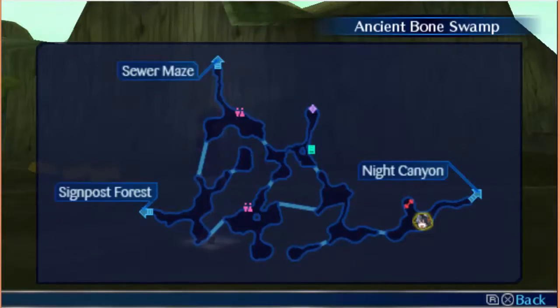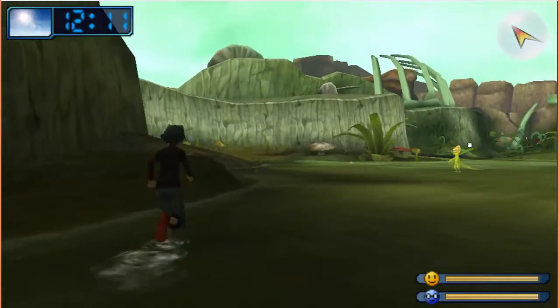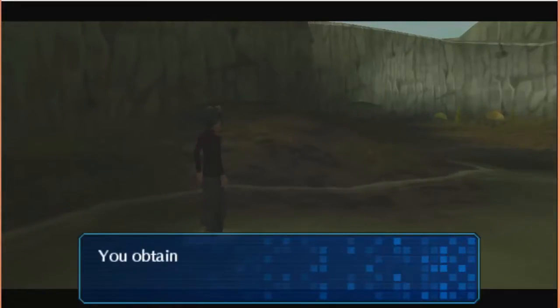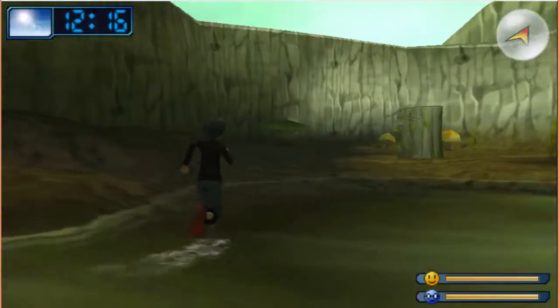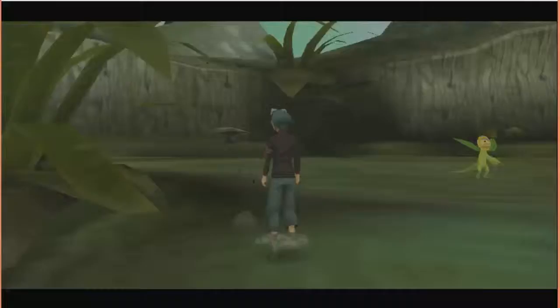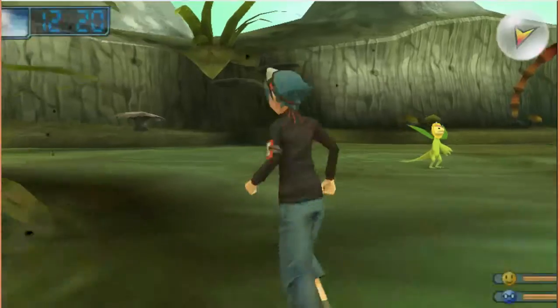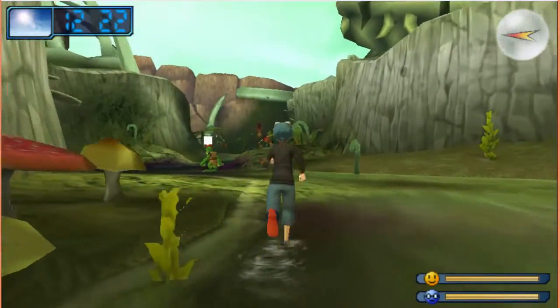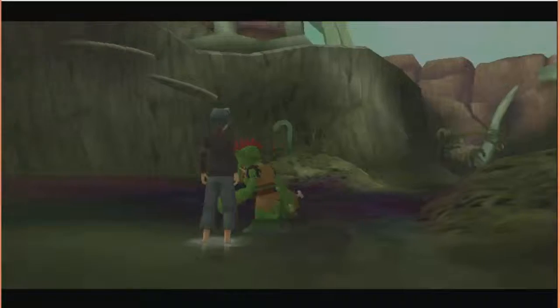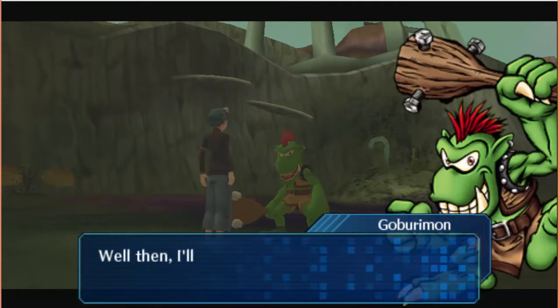I'm close to the exit — I don't want to go there. I'm going to stick to this area. Don't attack me — oh, thank you, because I really don't want another battle. The trick to avoid battles is to just circle around the Digimon from a far distance.